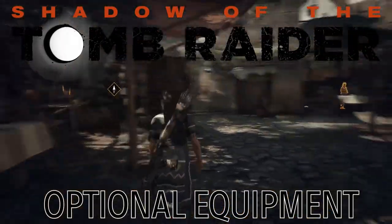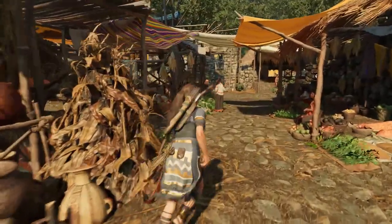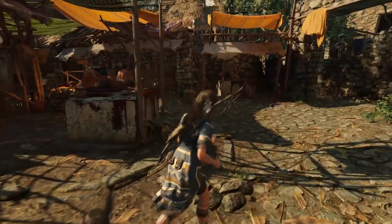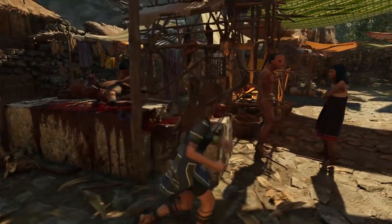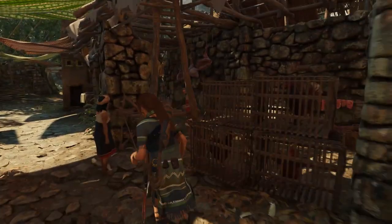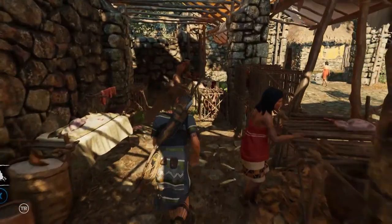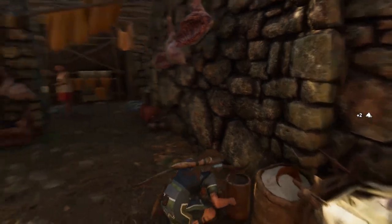In Shadow of the Tomb Raider there are three optional pieces of equipment you can get. These all become available when you get to the hidden city and they're not too bad to get — you just have to get them from certain shopkeepers. If you're not scouring the area it's possible to miss them, and then it can be a little hard to come back and find some of the things they unlock.